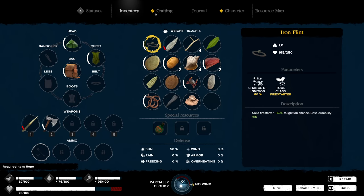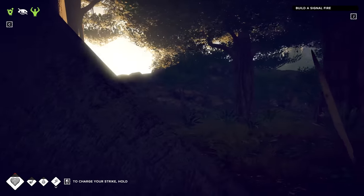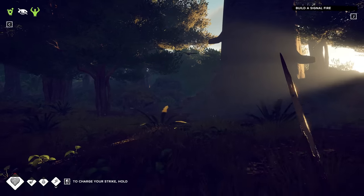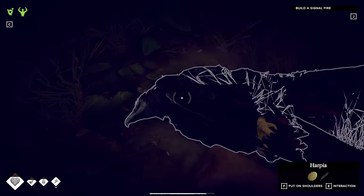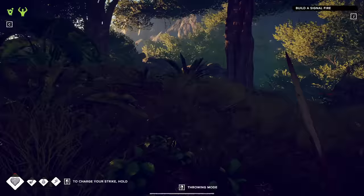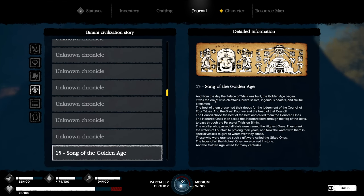Rope — I need rope. How do I make that? What is that music? Is it because the sun is going up? Oh, it's a bird. I can search for rope — it can be gathered from some plants and trees in the jungle. Liana! The Golden Age began — let's not do that.